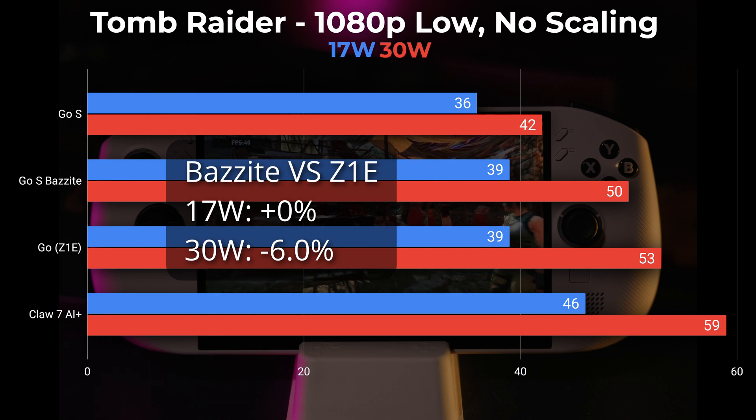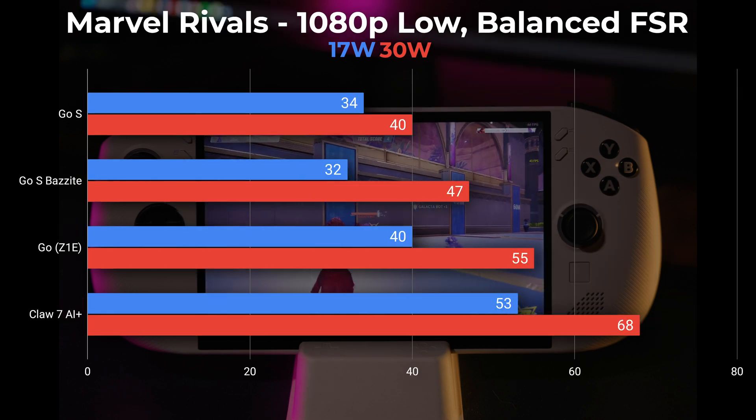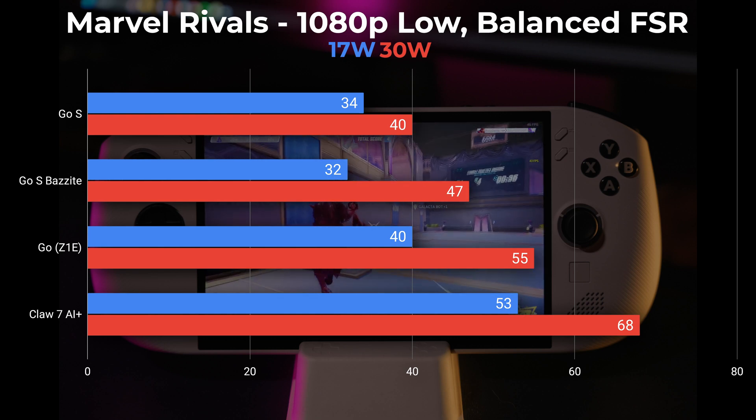At 30 watts, it's still running about 6% worse than the Z1 Extreme Legion Go. So in this case, this is actually a respectable performance — maybe because it's an older game that plays nicer with the four-core CPU on here.